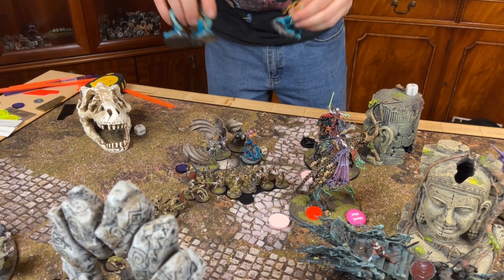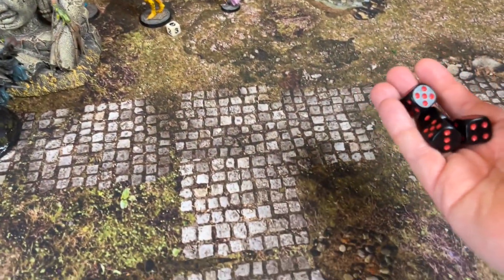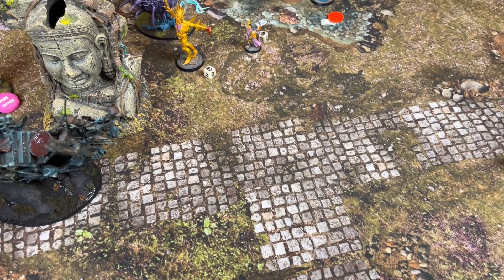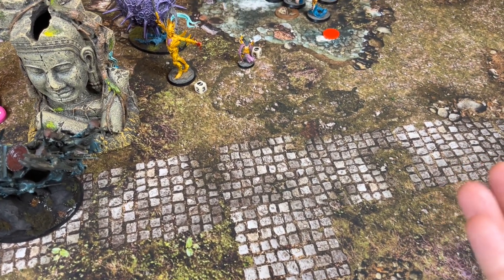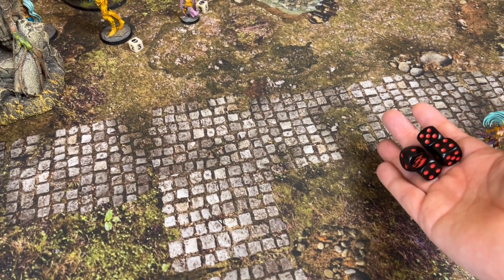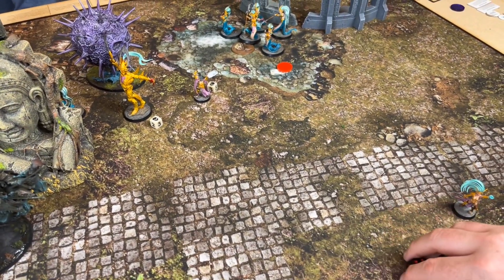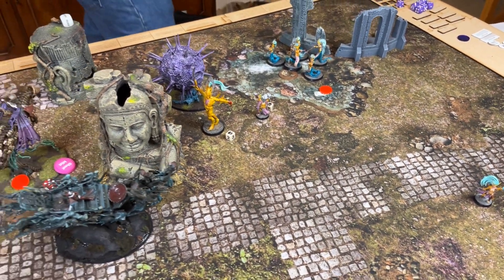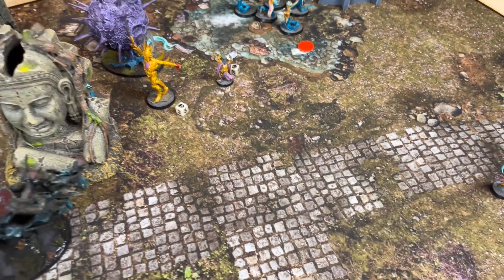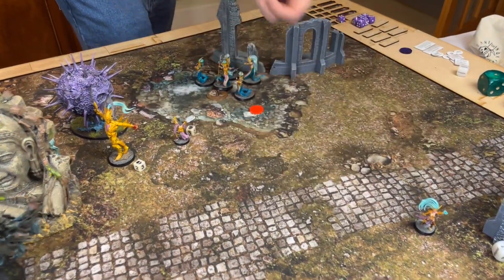Manfred puts everything into the Medusa — twos and twos with Gheist, all hit. Three at rend one — sixes nope — three damage, one dies and fights again. Glaive twos and twos — two at rend one — another one dead. Beast at threes and twos — four at rend two — ten damage — dead. Manfred heals.